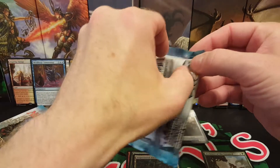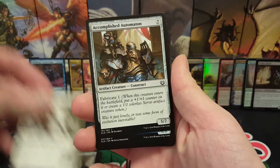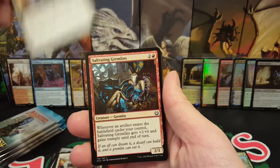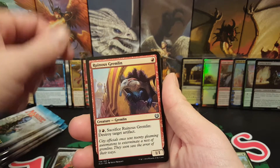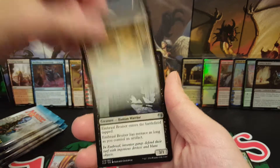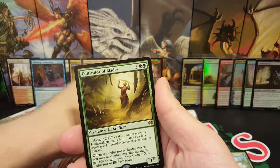Alright, so this first pack — Architect of the Untamed. Starting out with a Mechanic Automaton, Aetherborn, a Mind Rot, Impeccable Timing again, another Built to Last, Salivating Gremlins, Wily Bandar, Welfast Monitor, Ruinous Gremlin. Then with the uncommons we're going to start with a Consulate Surveillance, then we have a Ballista Charger, an Embraal Bruiser, and the rare is Cultivator of Blades.